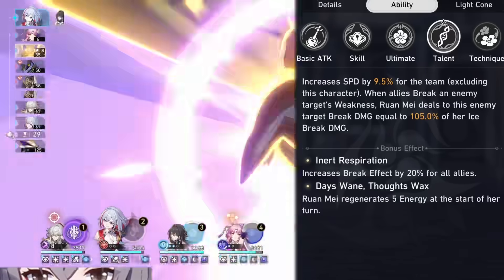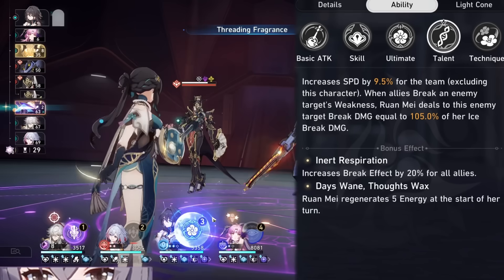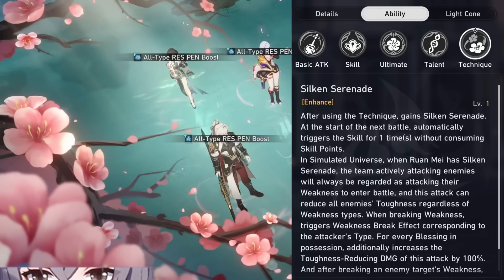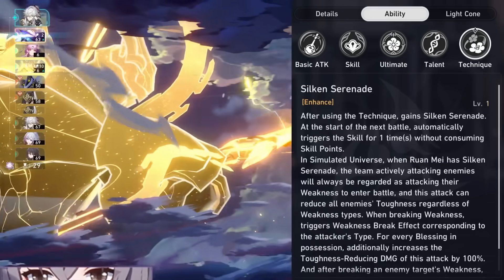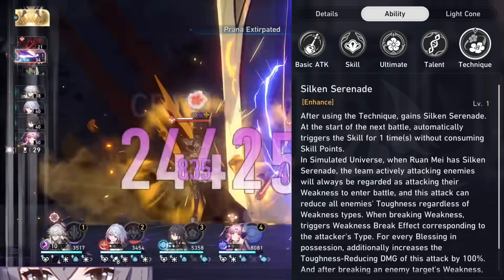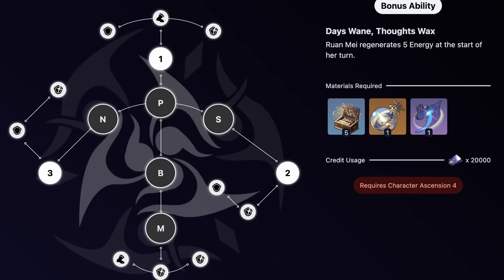As for Ranme's talent, she will increase all allies' speed except for her own, and when allies weakness break an enemy, Ranme will also inflict ice break damage onto them. As for her technique, she'll start off the battle with her skill, and in simulated universe reduce enemies' toughness regardless of their weakness and also increase the toughness-reducing damage of attacks based on how many blessings you have. Lastly for her traces, she increases all allies' break effect by 20% or generates energy by 5 points at the start of her turn.